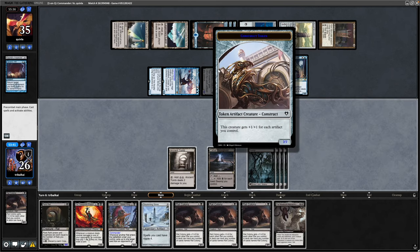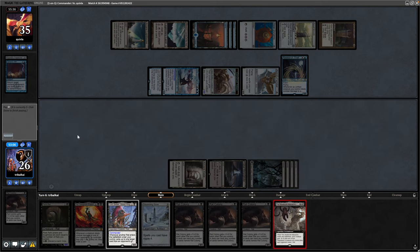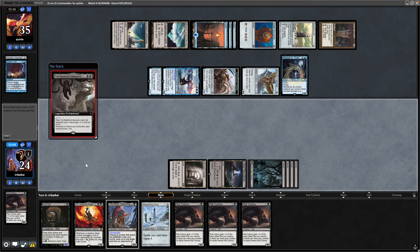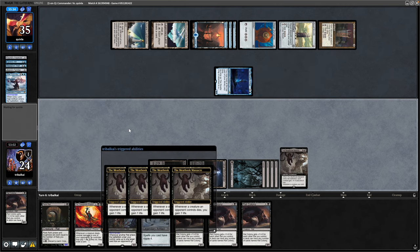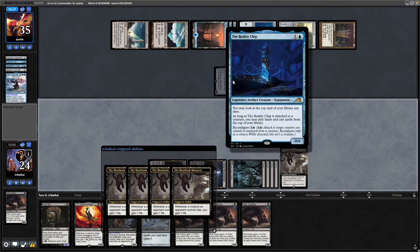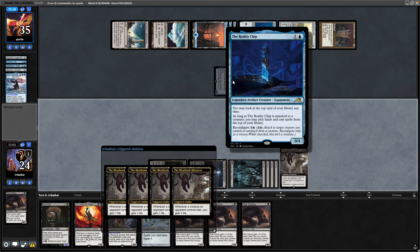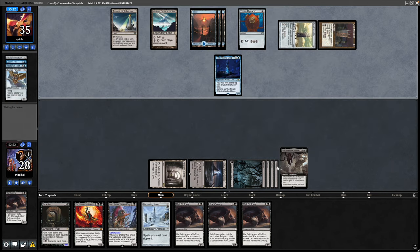The Construct will be a 5/5 — these things will go down. I'm just trying to work out how much we put into the Meathook Massacre. Yeah, that just means we put 5 into it. We'll tap out into the Meathook Massacre — hope our opponent doesn't have free counter magic. It does enter, and that wipes out the entire board. We gain 4 life, and the Reality Chip doesn't die — it just falls off the Urza because it was an equipment.